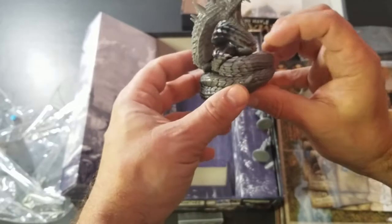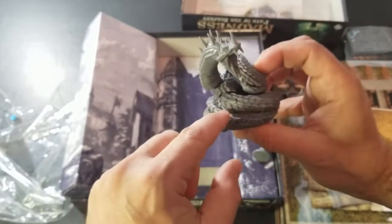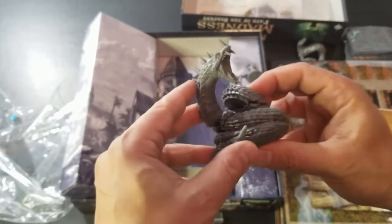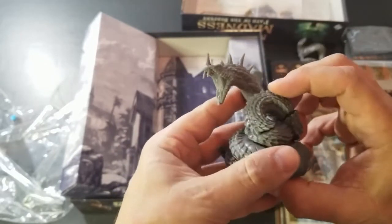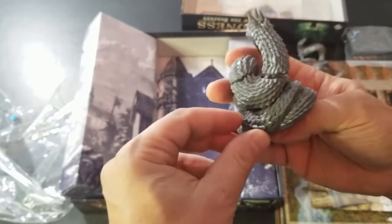That's going to be another fun one to paint — a lot of work on this one. I'm not sure if that's contrast or all acrylic, but that mouth wide open, look at those teeth, the horns on the back of his head, the little forked tongue — that's just great. I'm really looking forward to painting that one.